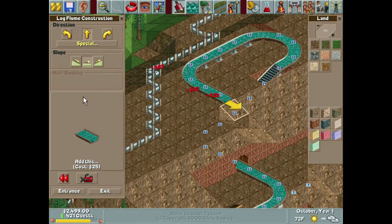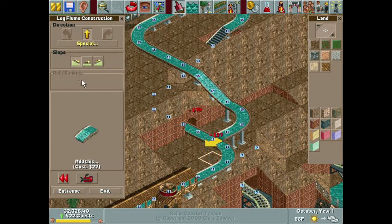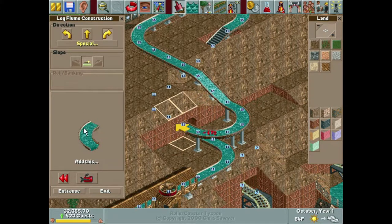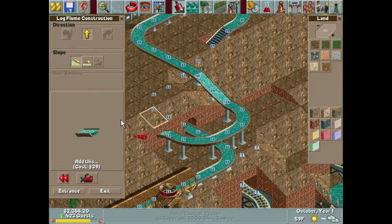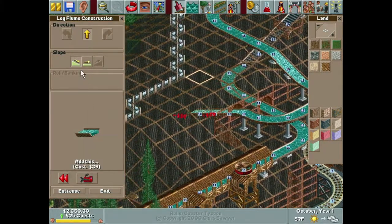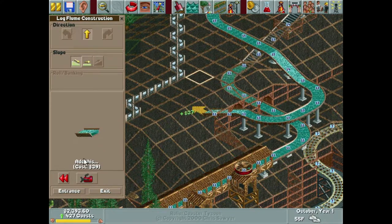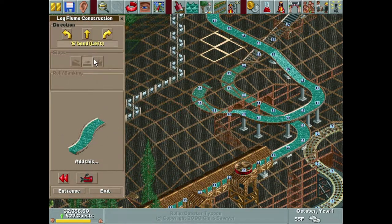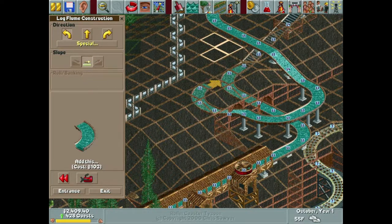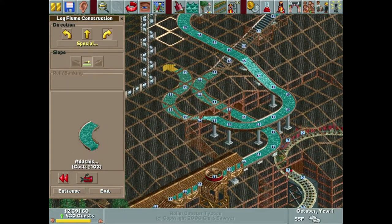That lines up nicely. We'll do our first descent - nothing crazy because we need to clear the terrain. Once we do that I'd like to go back underground. We'll go straight for one piece - I don't want two descent pieces right next to each other, that makes the tunnels look not as good. It actually clears - I didn't think that was going to work, that's awesome. We can't own this land but let's see if we can purchase any - that usually makes things a bit easier than changing your entire plan.